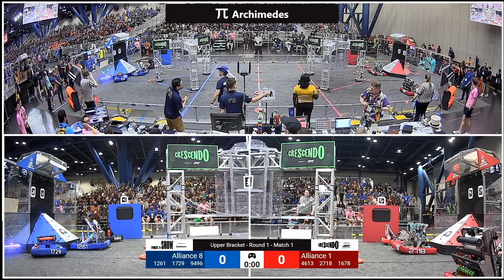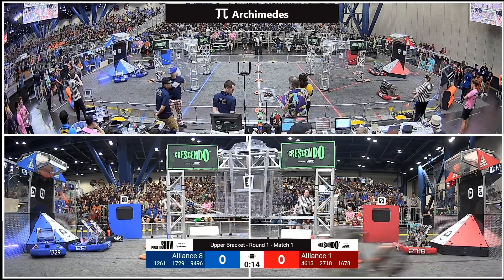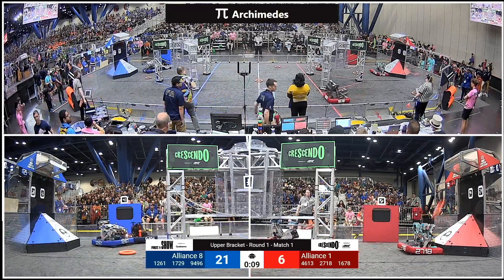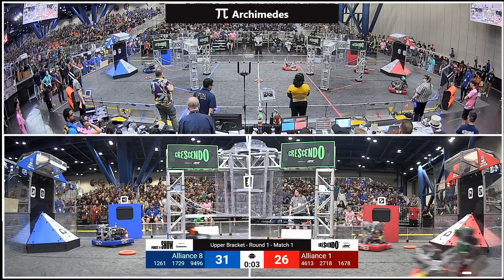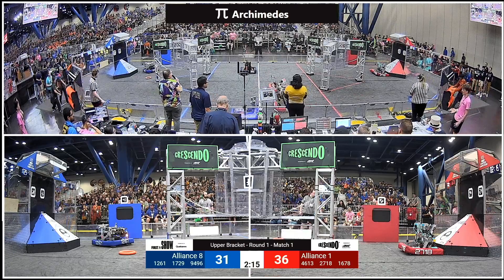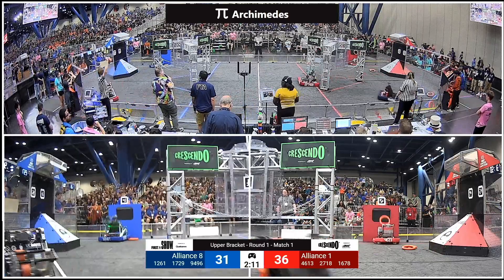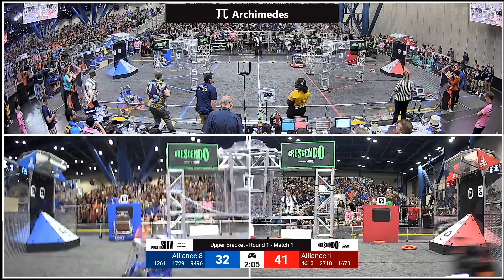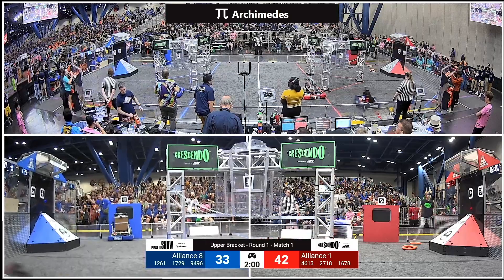This match started with drivers behind the line, three, two, one — crescendo — and we're on for the first match of round one here at Archimedes. Red Alliance looking to clear the deck; most of the notes are gone from the midfield. There's one remaining, and 4613 scoops it up on the fly, putting us with a five-point advantage for the Red Alliance. Alliance 1261 heading immediately to amplification, trying to load up the amp.